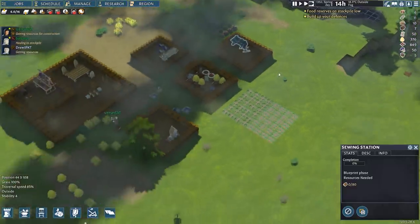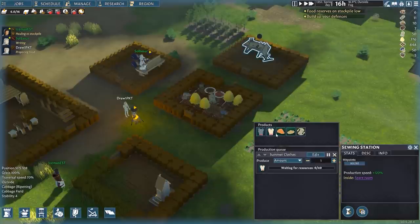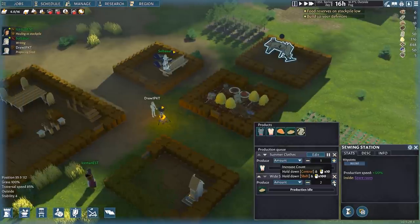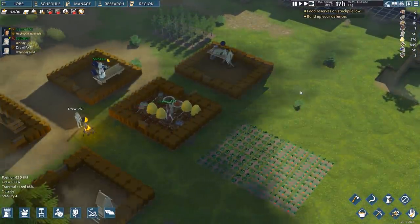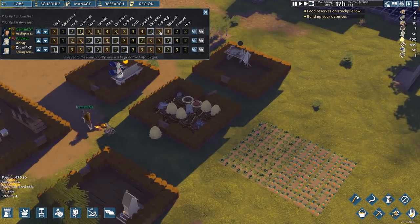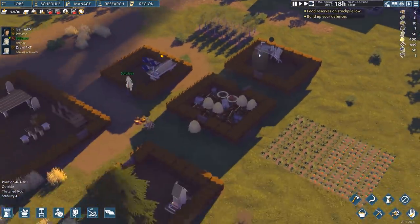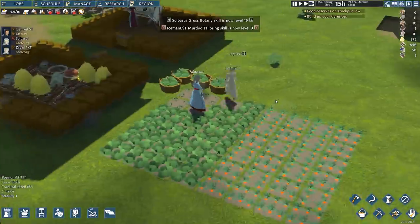Let's place down a sewing station. If we can also place a couple of tool racks in here later, we'll turn this into a proper workstation room that works faster. Once built, we can queue up summer clothes using the clothing fabric we have — and wide straw hats if we have lots of hay. Iceman has some tailoring passion, so once she's done gathering materials, she can start crafting clothes. There we go — our first set of clothes. Drew now gets to wear a nice dress. That's perfectly fine.